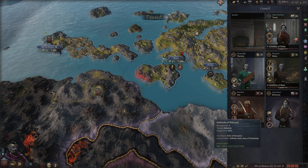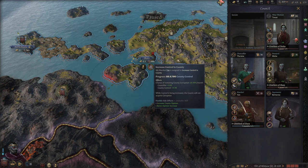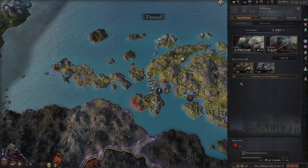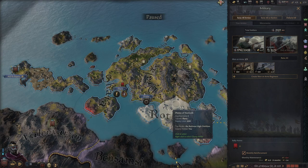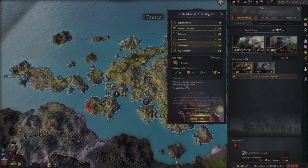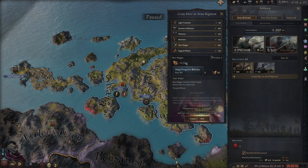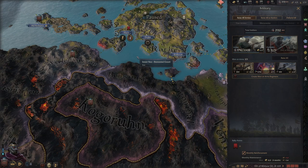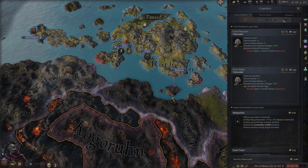My steward is doing their thing — promoting culture. My marshal is increasing control in county and they're almost done, which is really good. My spymaster is fine. I'm going to check my military very quickly. I'm noticing that I have a lot of prestige, and now that we're a duke it gave us another men-at-arms regiment we can fill. I want to fill that with War Mages. War Mages are pretty strong — they counter heavy infantry and spearmen, and they're also considered siege weapons. So we want to fill them up to full strength.